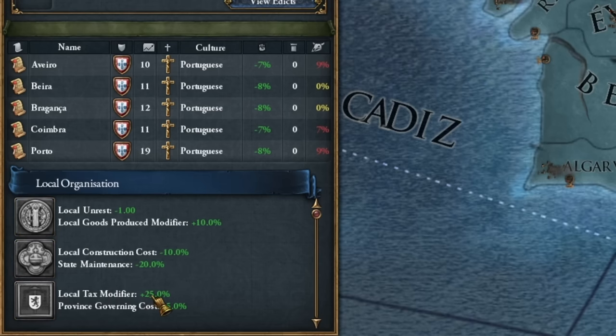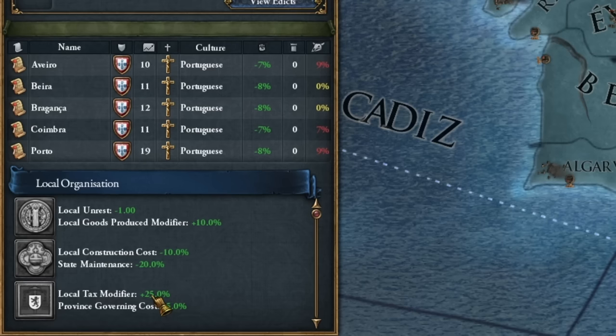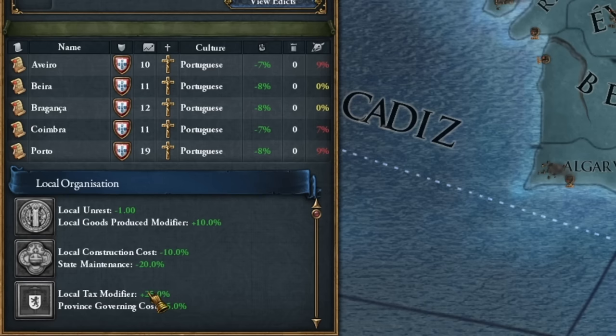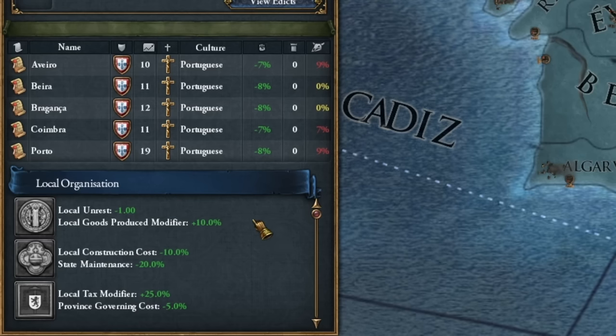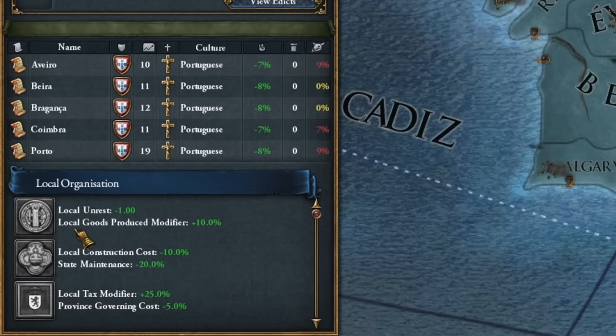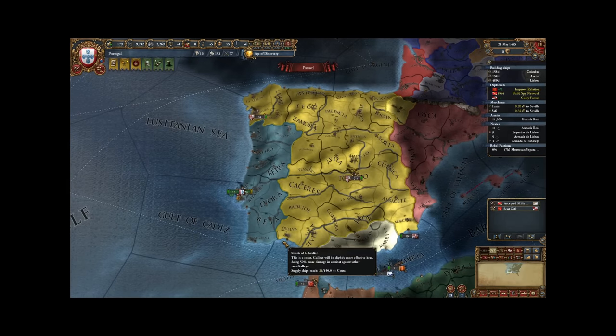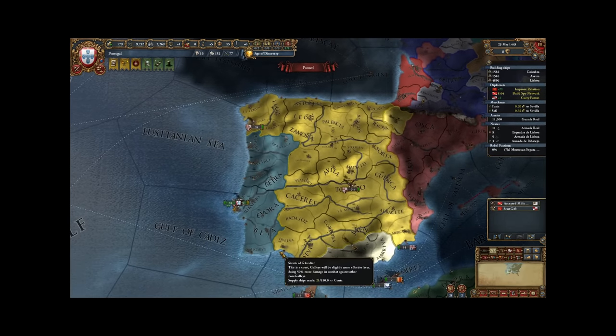I'll take local tax modifier plus 25%, solely for the reason that I won't be playing this country longer than until 1520 or so. If it was a long campaign and I stayed with Portugal, I would choose the initial development of local goods production modifier. But currently the first error is about the tax meta and you should focus on taxation.